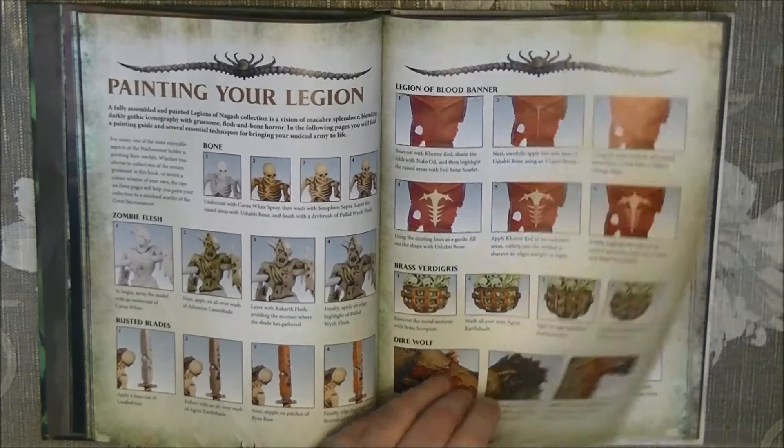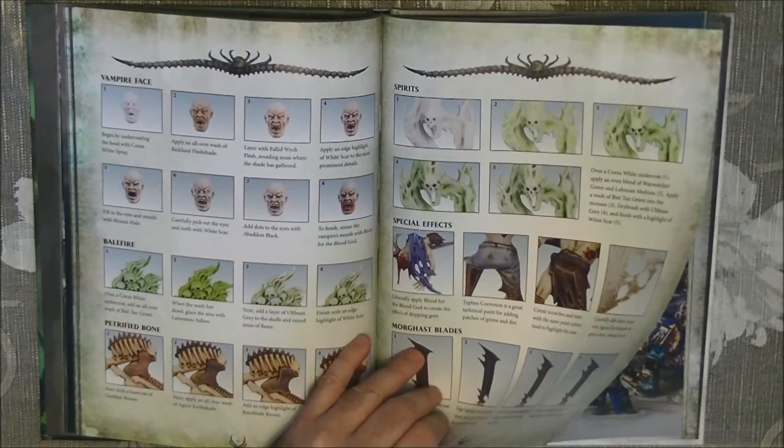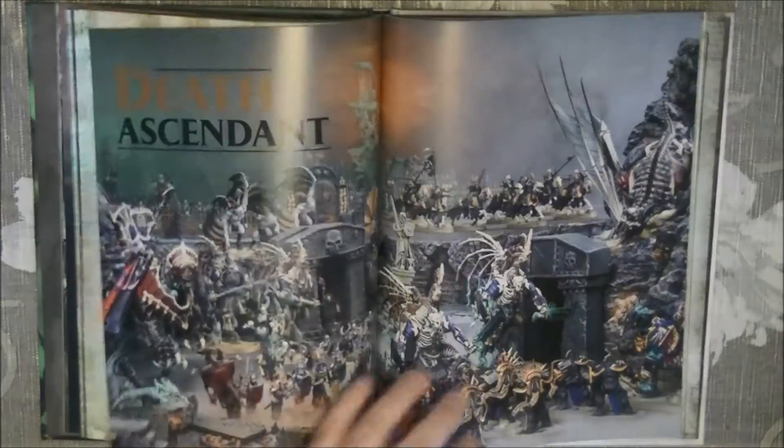We also have coverage of how to do spirits. I think it covers quite a wide range of things — the most critical or important things when it comes to painting the undead.